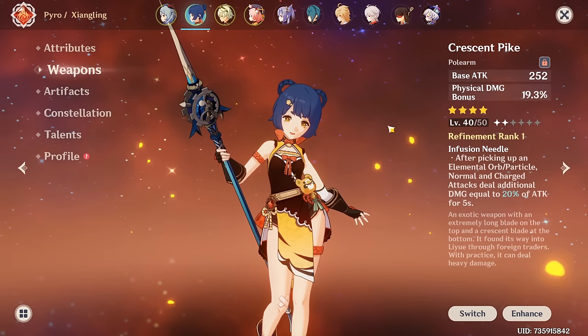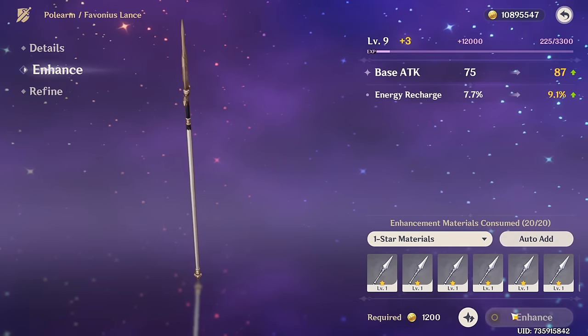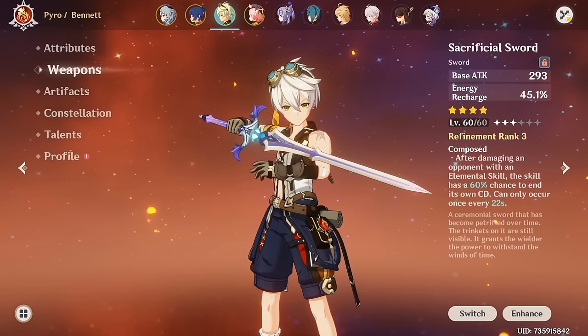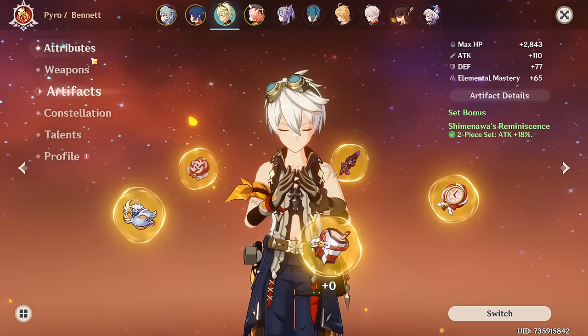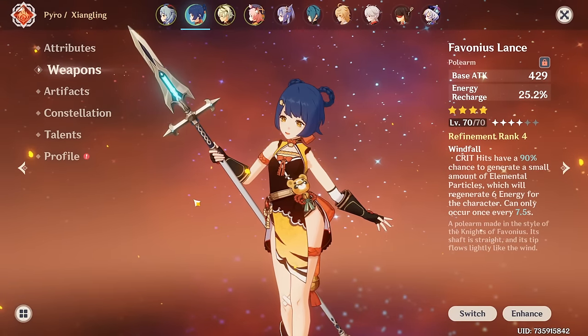This is definitely not what I want for Xiangling, but equally I'm not fishing for The Catch. I'm gonna go for Favonius Lance instead and pray this account has the mats to level it up — and yeah, they definitely have the mats. Bennett has the Sacrificial Sword, so that's good, but we'll definitely have to deal with his current setup. With this team, get The Catch immediately — it'll be a huge damage buff. We won't have to worry too much about energy recharge.